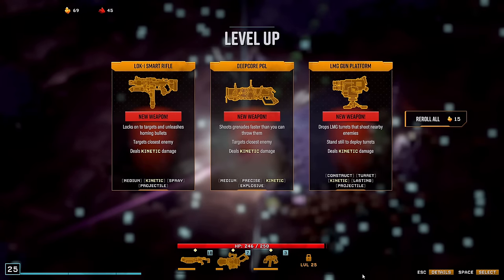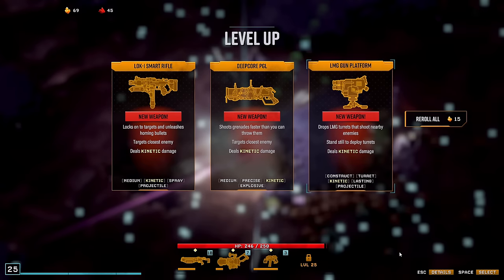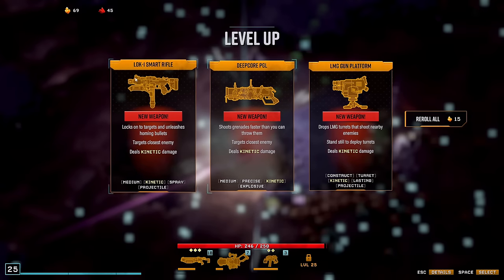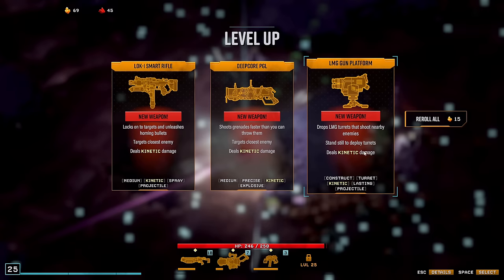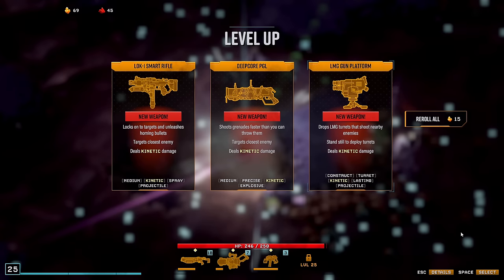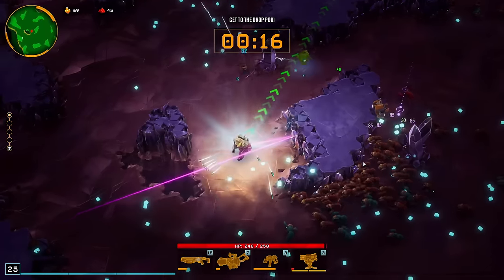Final weapon. Don't really like these — I mean we will get the weapon, whichever we... So this one is trash, I'm not picking this one. This one is also not good. This one is good and I could pick it, but also reroll. Let's go with the turret, I guess.